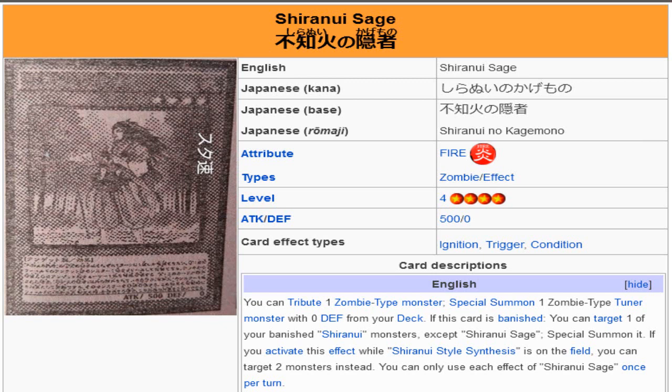Its banished effect is actually just really good too. Anytime it's banished, you just target any of your banished Shiranui monsters except Sage and special summon it. You can banish Spectral Sword and this from the grave, and then immediately trigger this card's effect to special summon the Spectral Sword back after your level 6 zombie synchro monster hits the board, thus allowing you even more access into cards like Omega. You can make Omega again, put this back in the grave, reset it, and do it again the following turn. It just allows you so many different toolbox options.